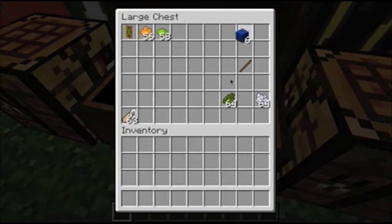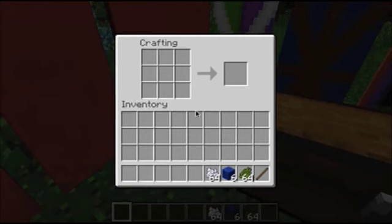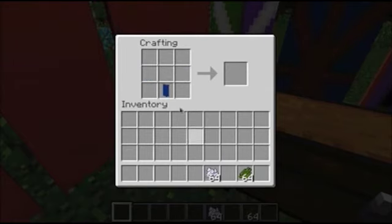So now we're going to make the Team Aqua one — make a blue banner this time, and we're going to do a similar design but with white and green. Looks like a Scotland flag.